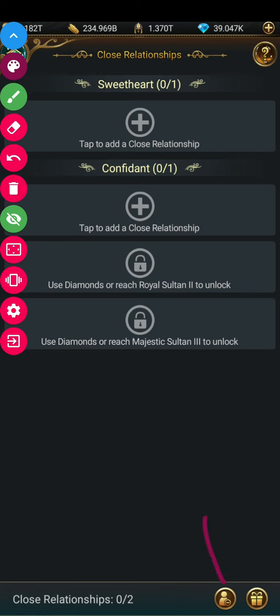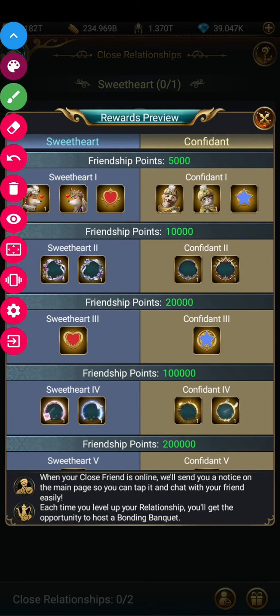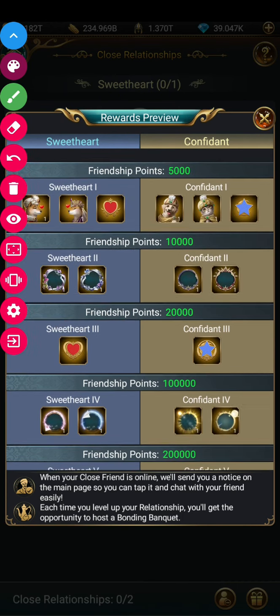There are two tabs inside. The first tab is a remove relationship tab — if you have appointed a sweetheart or confident and want to remove them, you use this tab. Keep in mind it will consume some diamonds to remove any appointed sweetheart or confident. The second tab is the gift tab.